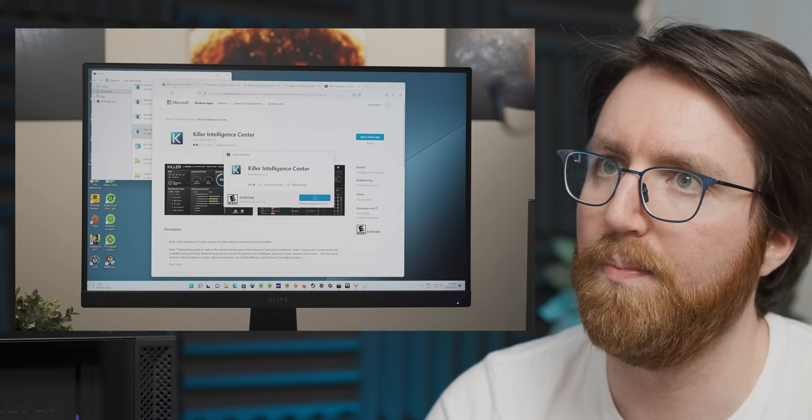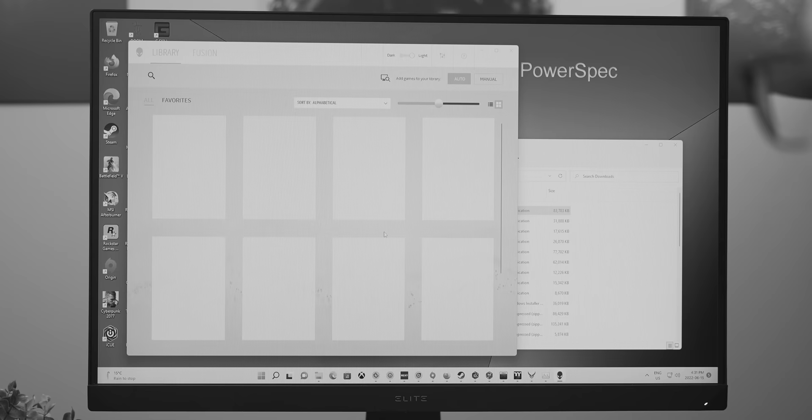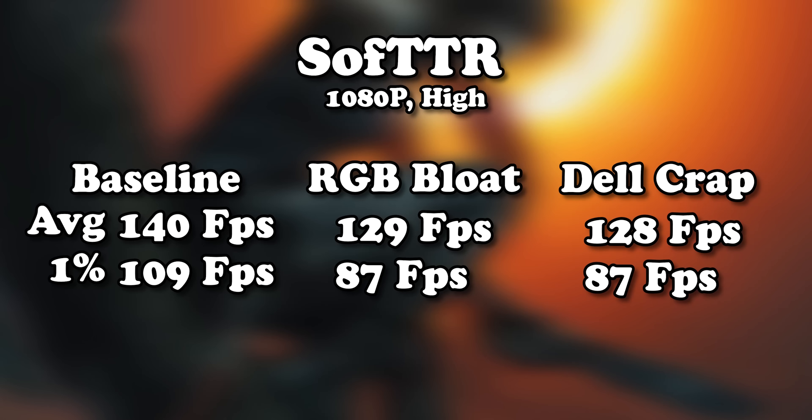Apparently it was successful. All of that stuff just installed and then vanished. Now that we've successfully installed all of the Dell crap that's vanished into the ether, let's see what that's done to gaming performance. One of the pieces of software I downloaded broke the AMD screen capture for some reason, but aside from that the benchmark seems to still be running about the same — that didn't really do anything. So let's add some more stuff.